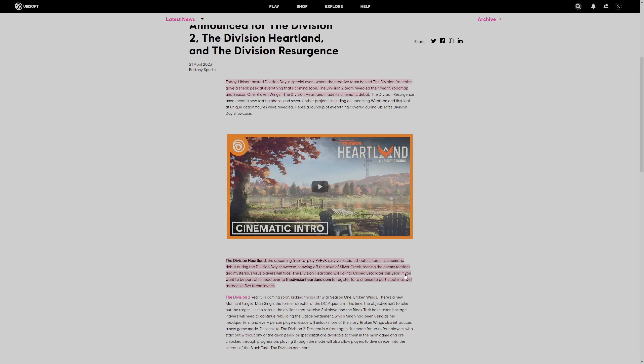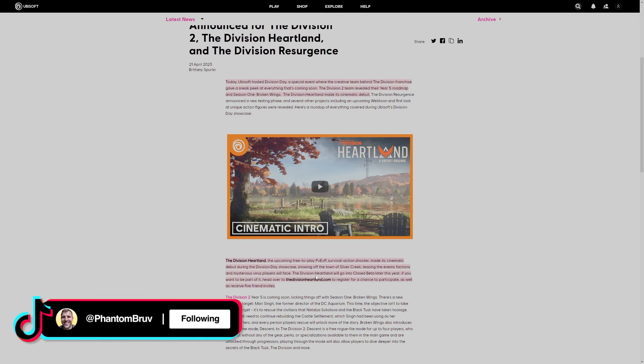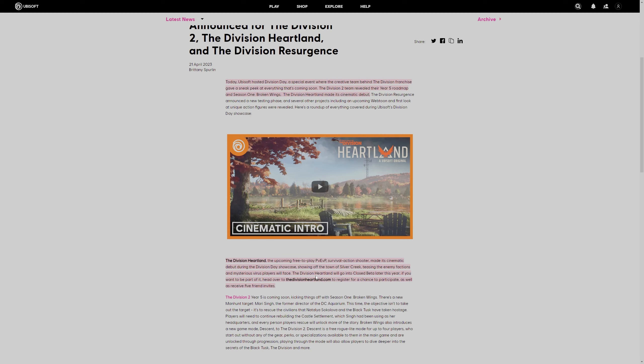The Division Heartland will go into closed beta later this year. If you want to be a part of it, head over to divisionheartland.com to register for a chance to participate, as well as receive five friend invites. We haven't really seen gameplay of the Division Heartland yet, but I'll show you the cinematic intro and gameplay briefly after explaining what we know.